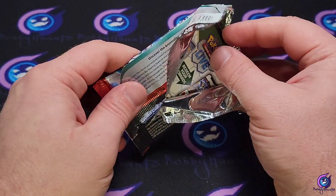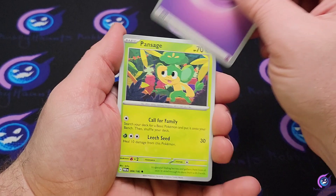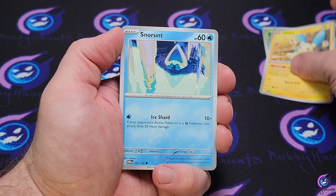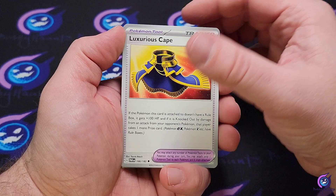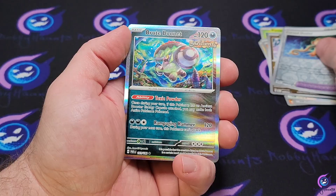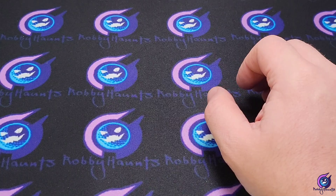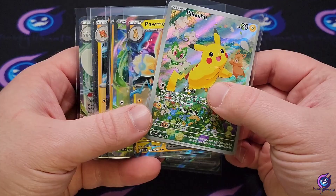Alright, final pack here — give me something! We got Pansage, Minun, Snorunt, Klawf, Stack Cloth, Luxurious Cape, Cyclizar, a Slitherwing Reverse, Cursed Duster, and a Brute Bonnet Holographic. Not too far off — reverses and hollows. But yeah, all we got is that Toadscool EX out of this treasure chest. We do have this Pikachu promo which is pretty sweet, and everything else that came with it. Hopefully the second box we open next time is a little better — I wouldn't call this much of a treasure chest. Alright, see you all in the next one, take care!